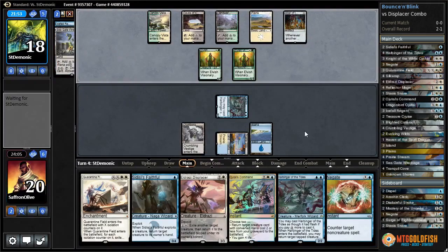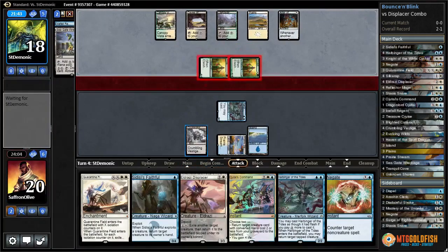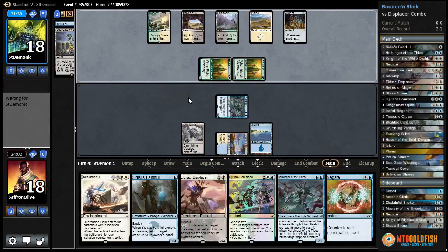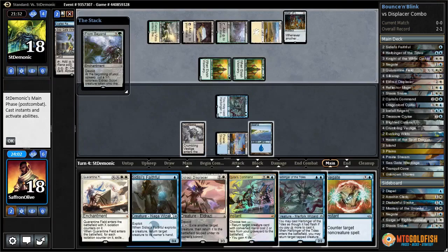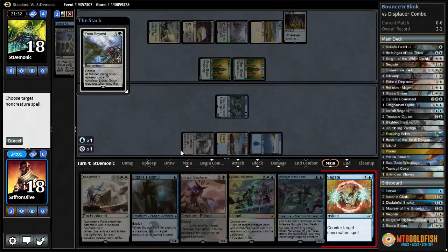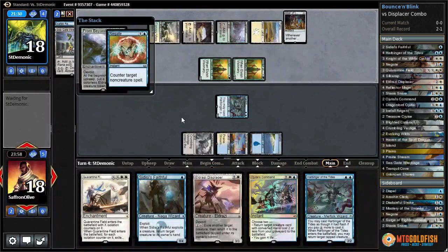Mills a Seagate Wreckage - we wouldn't have minded drawing Seagate Wreckage, it is an untapped land. Take our beats from the Elvish Visionaries. Siege Rhino's annoying. From Beyond - we're gonna fire off this Negate at the From Beyond; don't need them tutoring up combo pieces.